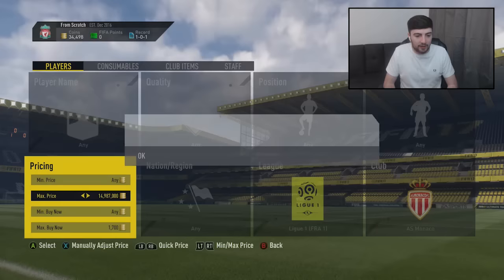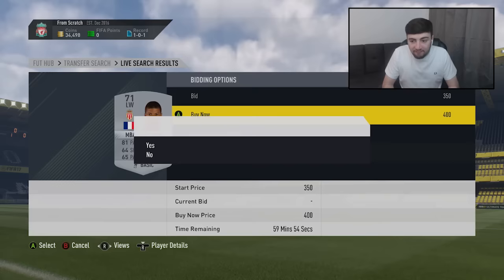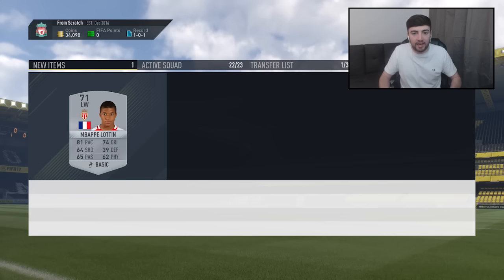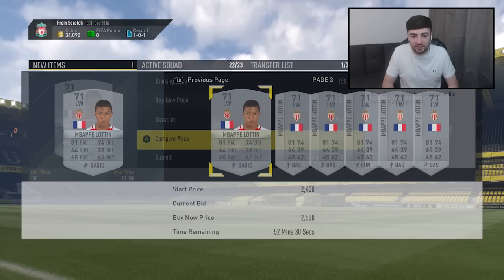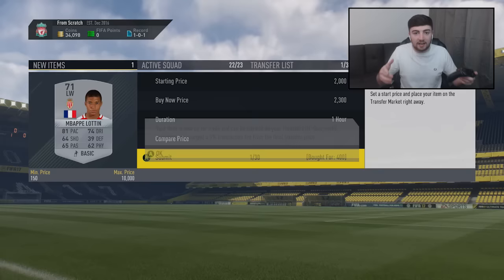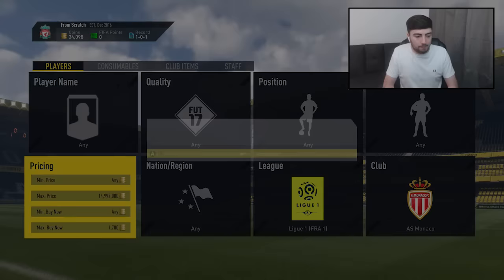We got our first player of the episode — we missed out on all the gold cards and got a bronze. Profit is profit. 400 coins for a silver player — that is quality! I just got kicked out and on the very first search managed to get this guy. He's got a bid of 2.5k; I'll check his lowest price to maximize profit. Looks like he's around 2.5k so we'll list him for 2.3k.